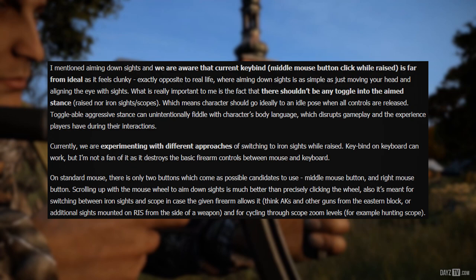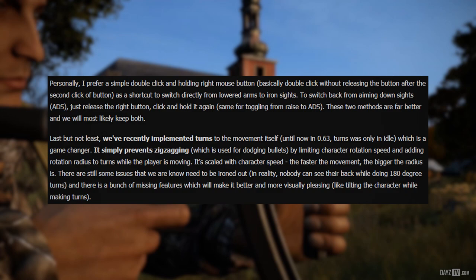Scrolling also means switching between iron sights and scope where the firearm allows it — think AKs and other guns from the eastern bloc, or additional sights mounted on RIS from the side of the weapon — and for cycling through scope zoom levels, for example the hunting scope. Personally, Peter prefers a simple double click and holding the right mouse button — basically a double click without releasing after the second click — as a shortcut to switch directly from lowered arms to iron sights. To switch back from aiming down sights, just release the right button, then click and hold again; same for toggling from raised to ADS. These two methods are far better and we will most likely keep both. As for my own opinion having played the 0.63 demo at EGX 2017, I'd say maybe try a simple single click of the right mouse button to ADS, same to exit ADS, and hold right mouse button to raise hands or raise weapon normally.